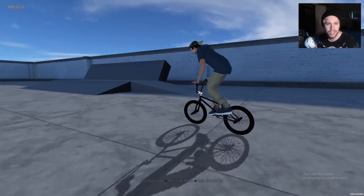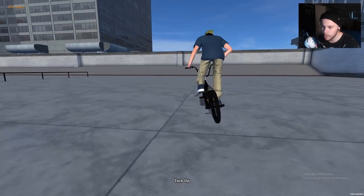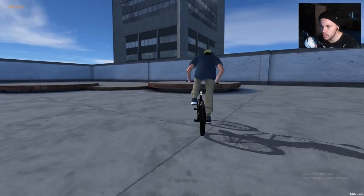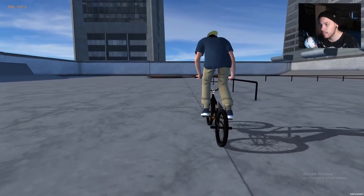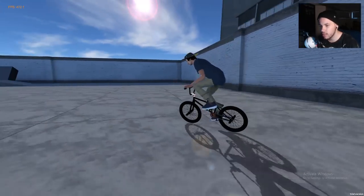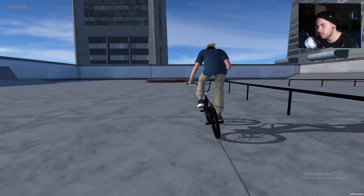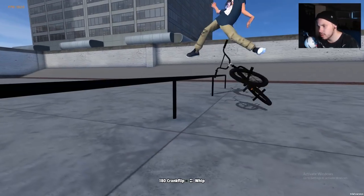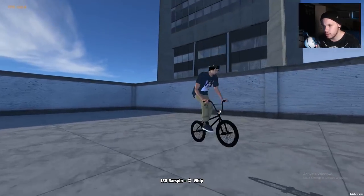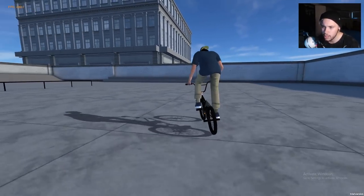Next we'll do both triggers pushed up, which does a tuck up. I don't really understand why this is in the game — it looks sort of cool I suppose, but I never use it. Sometimes it looks cool to half-cab into it because it looks super high, but other than that it just looks kind of silly. Anyway, we can do tuck up, crank flip, tail whip, bar spin all in one line — full cab off, cab tuck up — done all in one line.